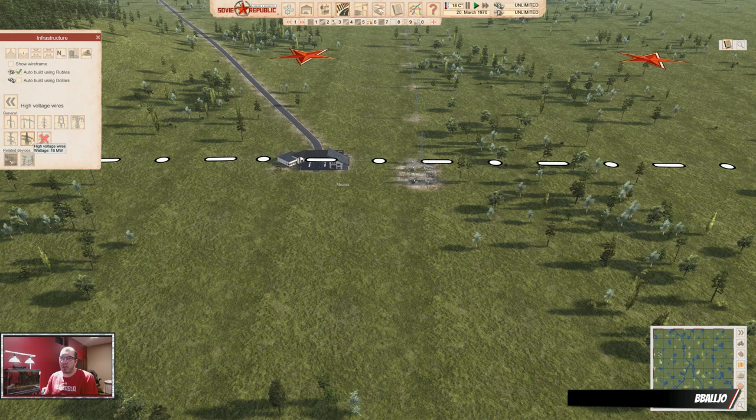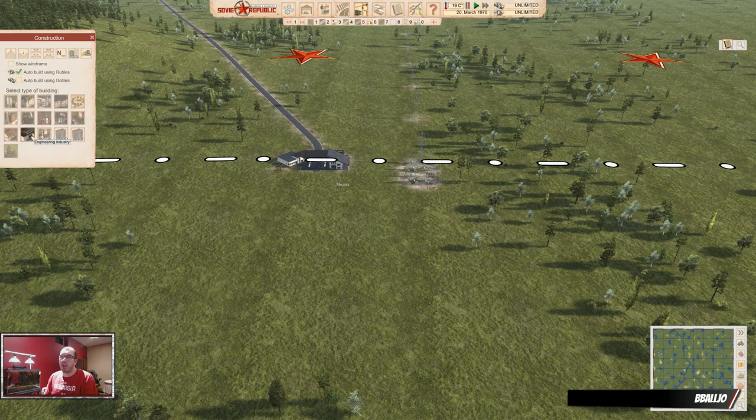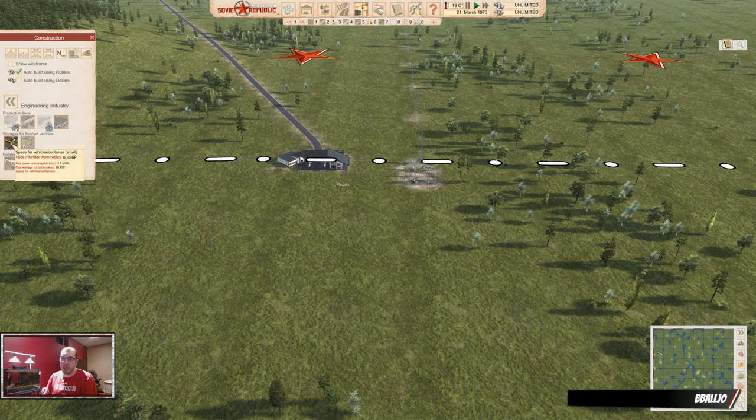You don't need to put the highest voltage wires everywhere. Sometimes it depends on what your consumption is, and you can calculate the consumption by looking at your buildings. Any building will tell you the max wattage circuit breaker — 60 kilowatts — and the max power consumption per day is 3.6 megawatts per hour. To get the number you want, just divide by 60, because an hour is 60 seconds in the game. So 3.6 megawatts divided by 60 seconds means you need about 0.6 megawatts in your wire for this building. You can add them together for all other buildings.